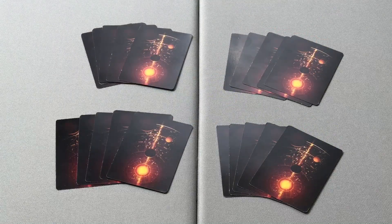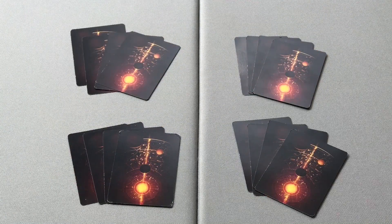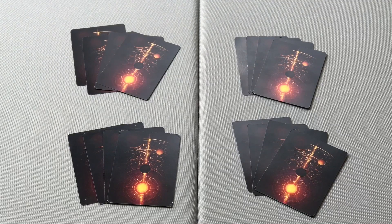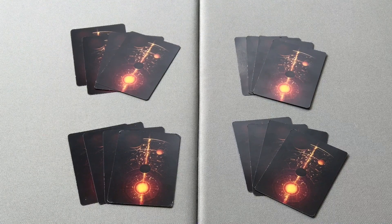Players are dealt a hand of five cards each. Players will keep one card from their hand of five, pass the remaining four cards to their left, and repeat that process — selecting a card, passing the remaining cards to their opponent — until they have drafted a hand of four cards. Those cards can be made up of their own faction's cards, opponent's faction cards, as well as event cards.